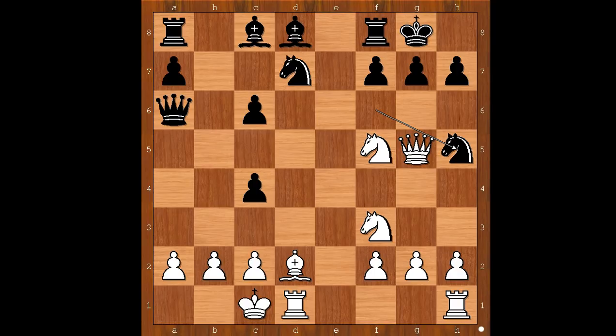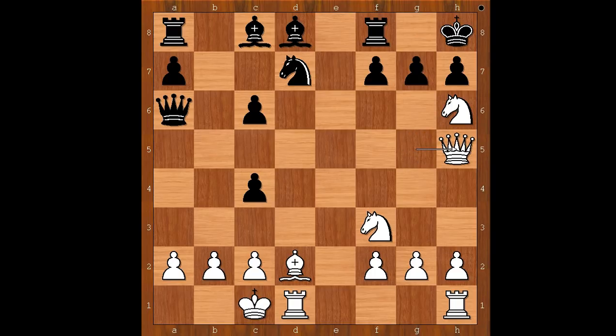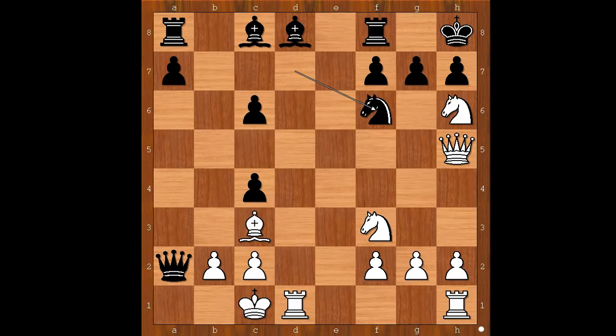To a normal eye, white is in trouble. How would you continue? Tal played knight to h6 check, king to h8, queen takes on h5, queen takes on a2, then queen to a1 checkmate. Stay — knight to f6 again. To a normal eye it looks like white is in trouble. For example, the best move a normal person can find here is queen to e5, and then bishop to e6, and black is even a tiny bit better.